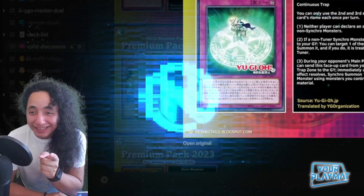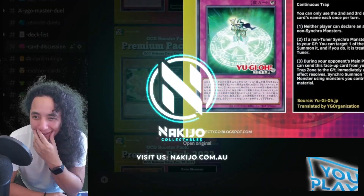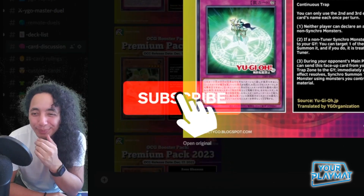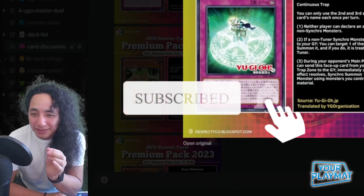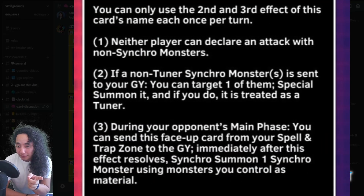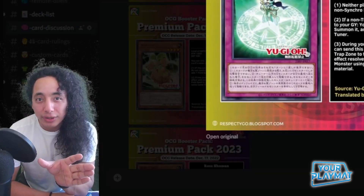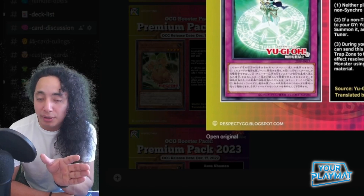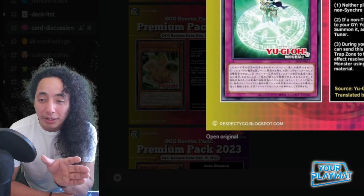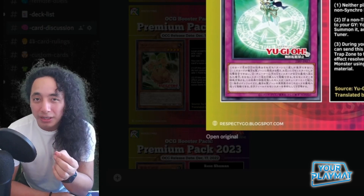So this trap gets announced and it's pretty cool because it's Synchro-based — it's a continuous trap card. At face value it seems kind of irrelevant, but the more you look into it the more you can see some niche and pretty cool applications. Neither player can declare an attack with non-Synchro monsters, so already that's insane — it prevents pressure from battle phase responses, which in modern Yu-Gi-Oh has been quite prevalent.